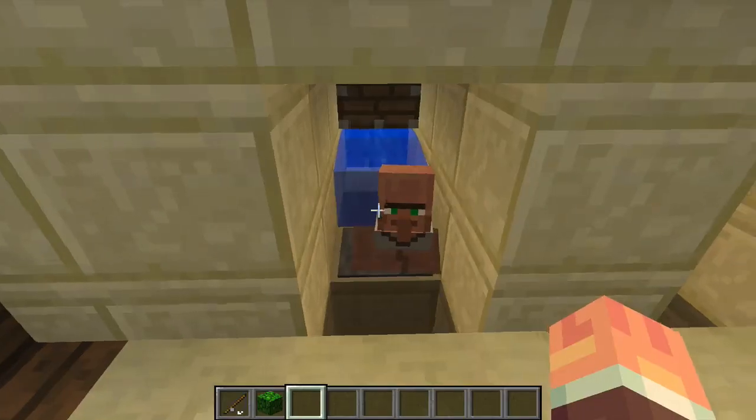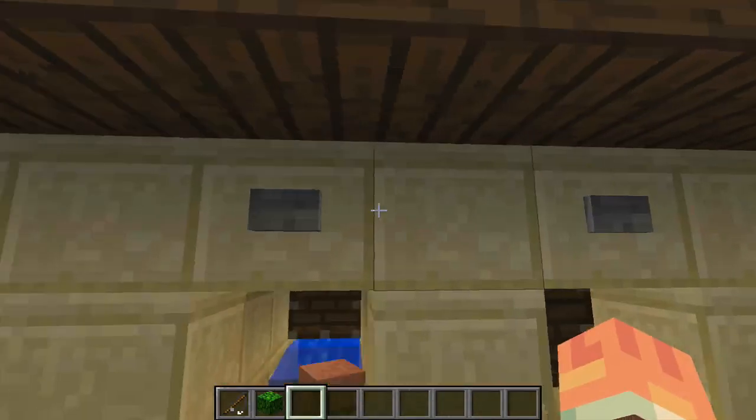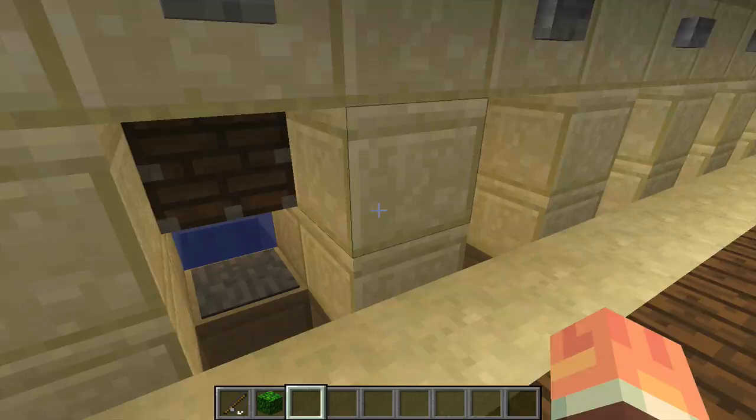So if you don't like the trades they have — which that's actually an okay one, that's the same one, and that's terrible — then you can just tell them to leave and they'll fall down to their death.